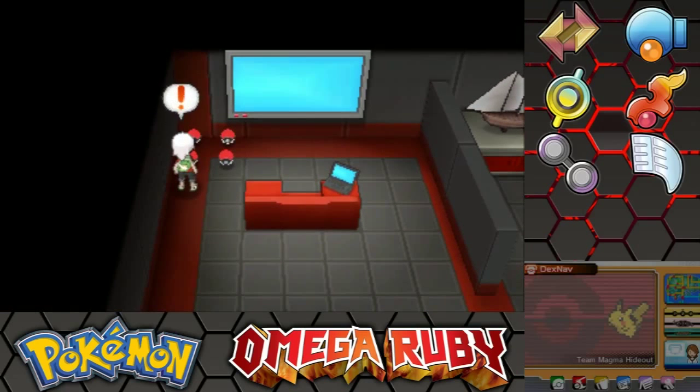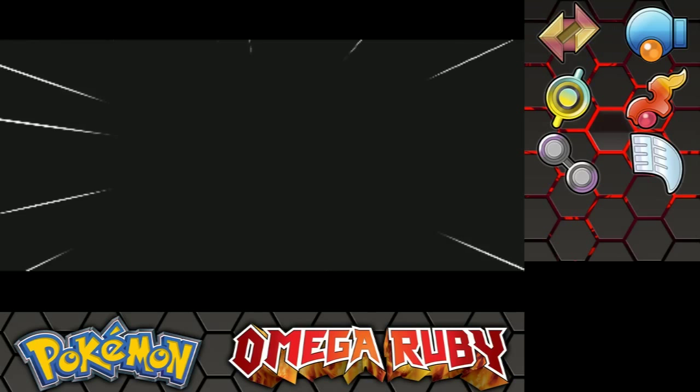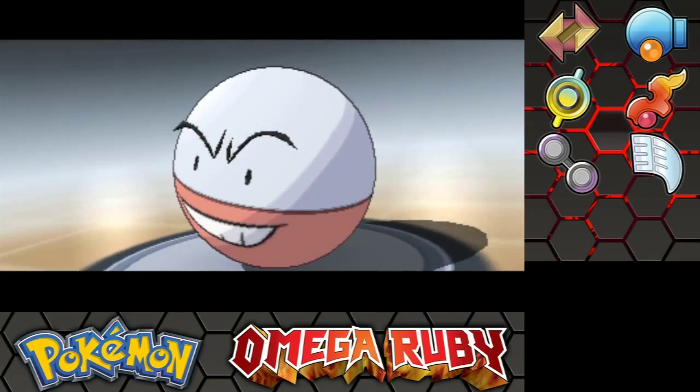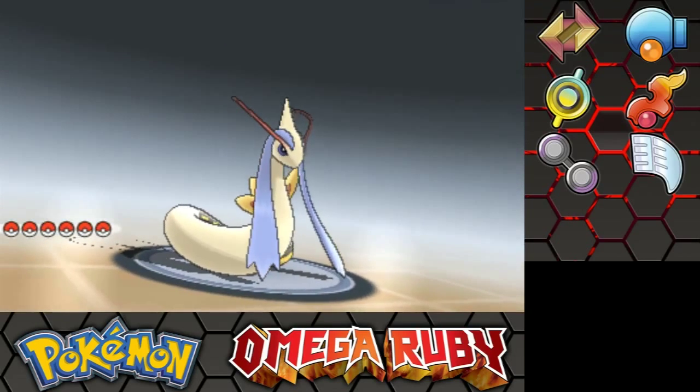Two of these are Electrodes - or Voltorbs. Better be Electrodes. Actually, better be Voltorbs. They're gonna be the same. No, they're Electrodes! How did I not tell that something one meter tall was not actually an item?